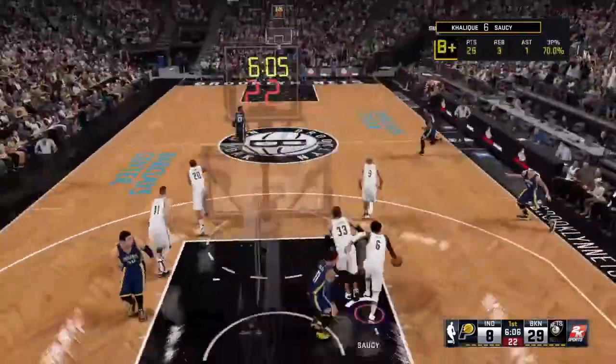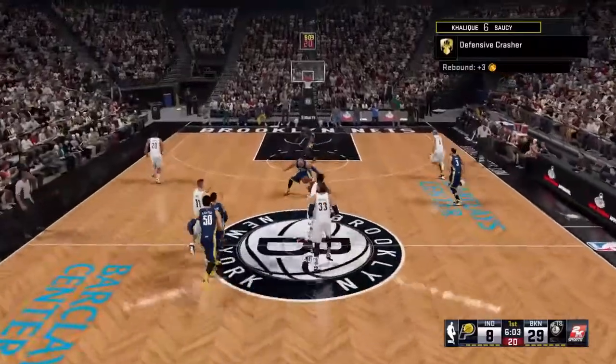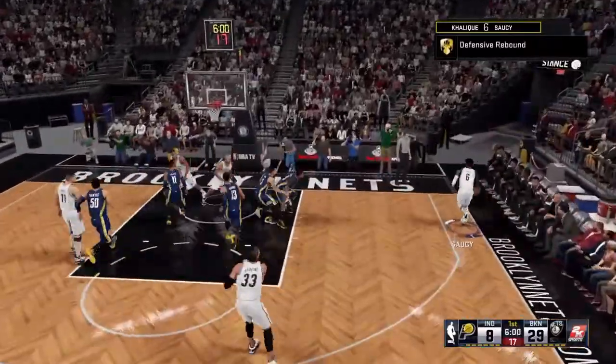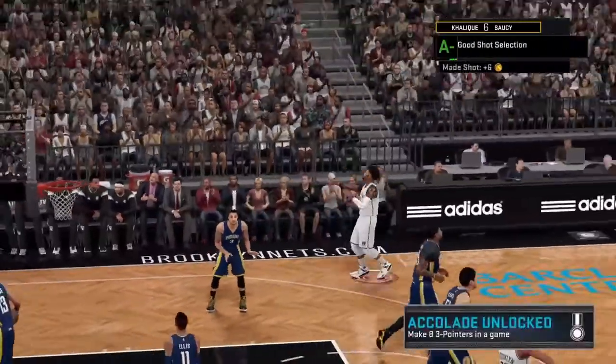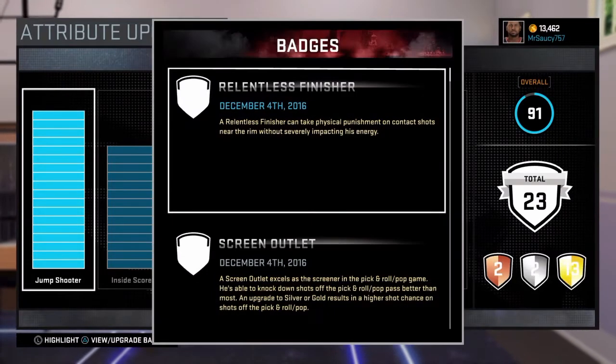Then you want to get the rebound. You can pass it — whichever one you want to work on first. Just run like bang, and it's that easy. I got corner specialist that game because I was mainly working on corner specialist, but I realize you can get so many other badges.